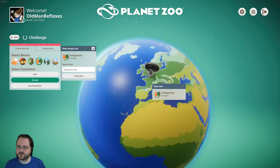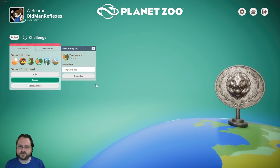You can actually just click on the world map. There's my zoo right over there — that vaguely looks like Brussels.